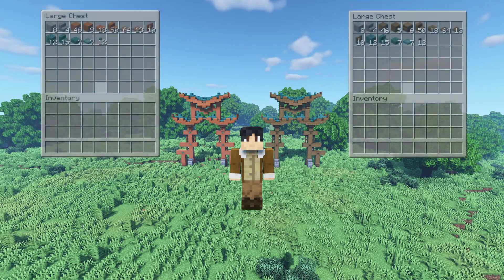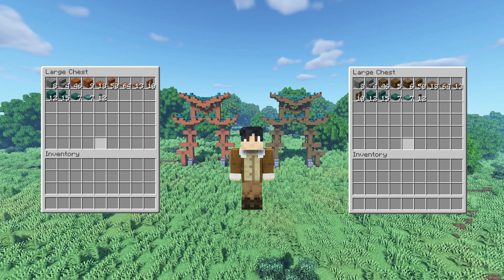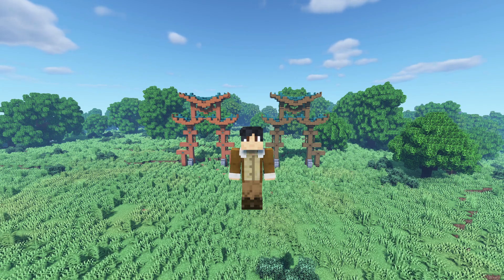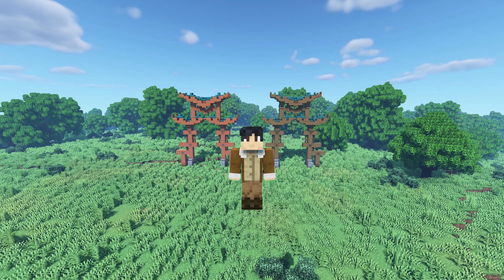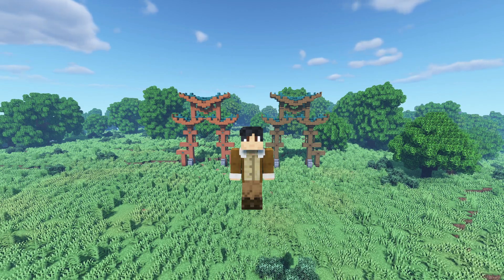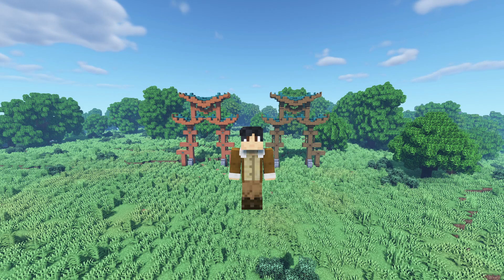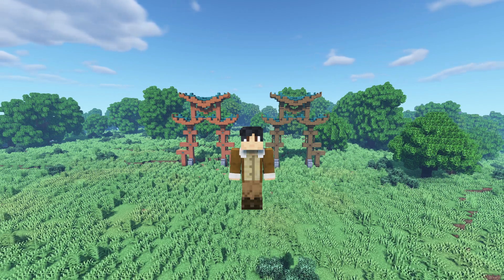Here are all the materials that you're gonna need to build it. We have two versions of the same design: one built with spruce and another one with acacia wood. I'm going to show you how to build the spruce one — if you like the other version, all you need to do is swap the spruce with acacia. If you're not sure, skip to the part where I show you exactly what to swap — just go down in the description, click on the timestamp, see what you need to swap, then come back for the tutorial.